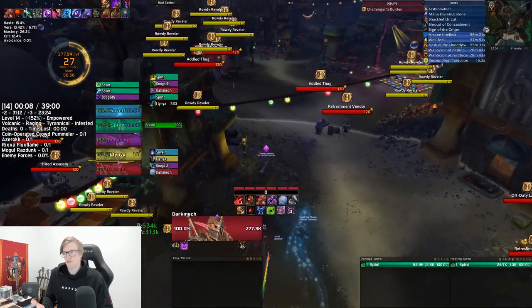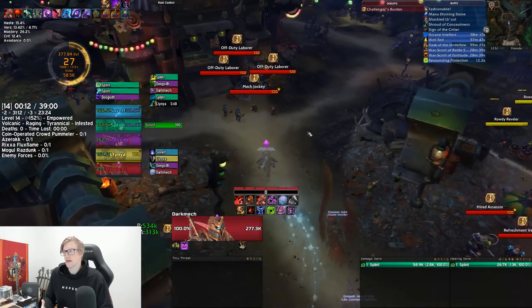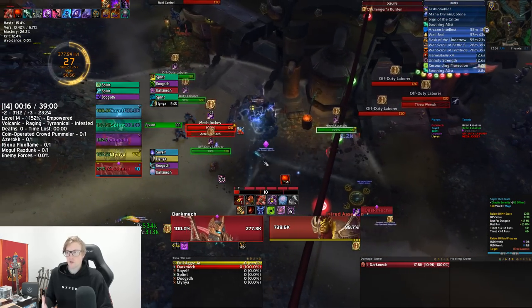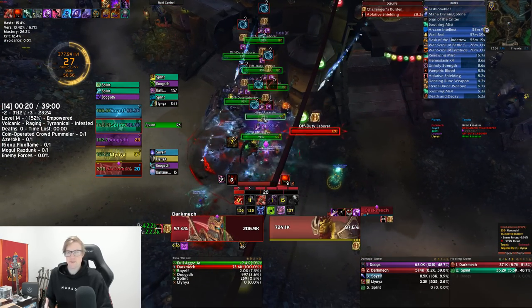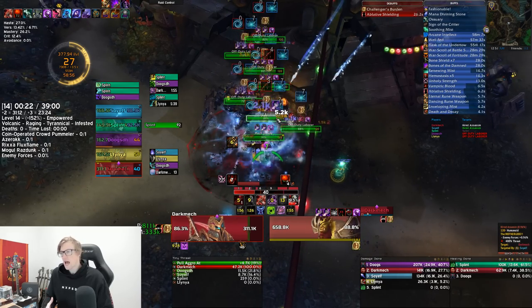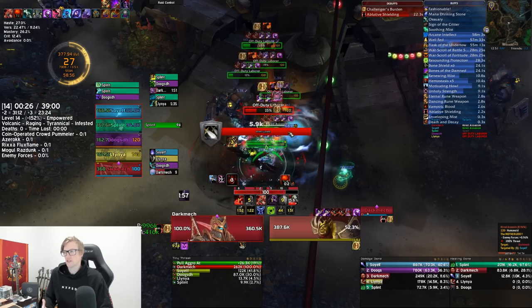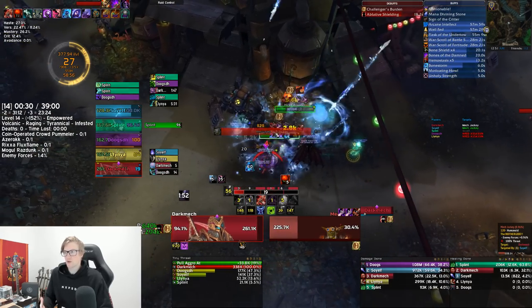The reason we shroud through the first section is pretty simple — it's so we don't have to deal with two infested mobs. The mobs in this first section aren't overly annoying or dangerous; we just designed our pathing around dealing with the least amount of infested mobs as possible, as it makes it quicker to progress. We shroud through and go to this second section where we double pull this pack.